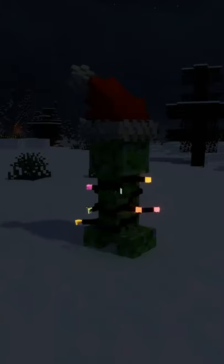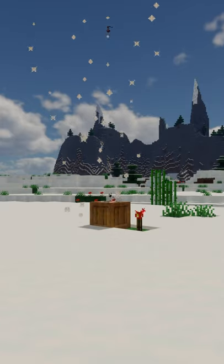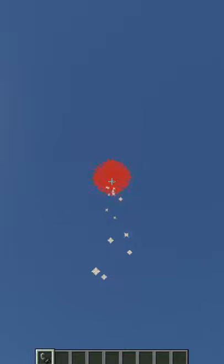The next mod is called Festive Creepers and adds a new kind of creeper. They drop firework dust, that can be used to craft the added firework crates and mine cards. The creepers themselves can also be used as a firework.